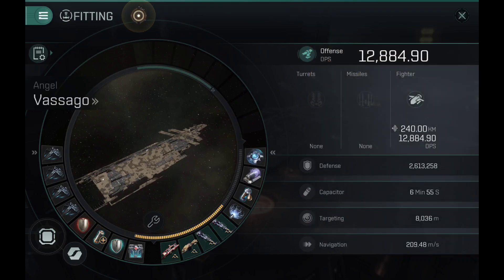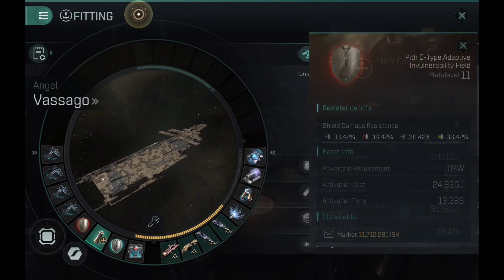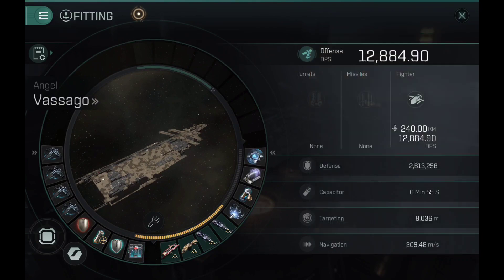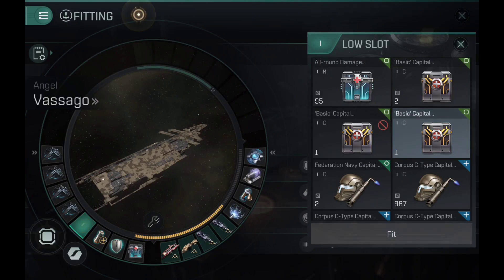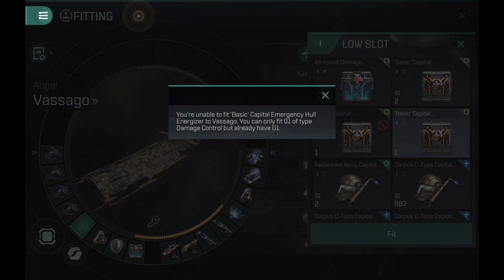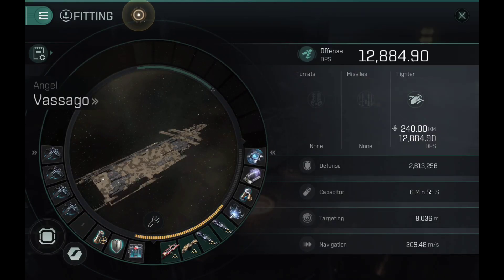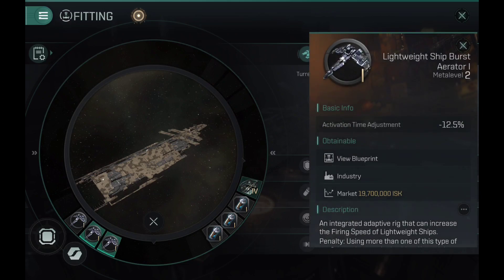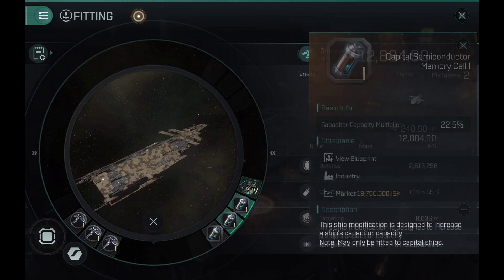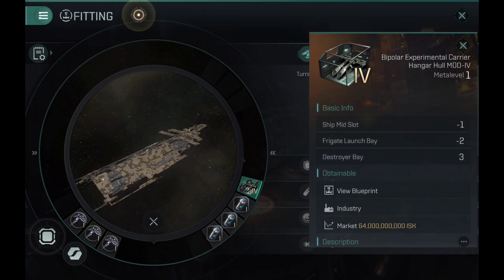The DPS skyrockets and in some cases I would say better than the DPS you can get on the CN carrier, but this ship can't get into high sec — that's basically the thing that still goes for the CN carrier. As for the capital emergency hull energizer, you can't fit it because you can only fit one type of the same module. Technically it's not the same module, but they count as damage controls, so you can't put a damage control and a capital damage control on the same ship.